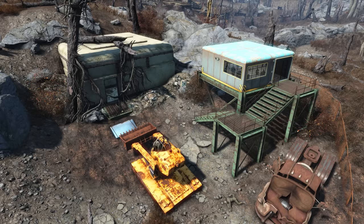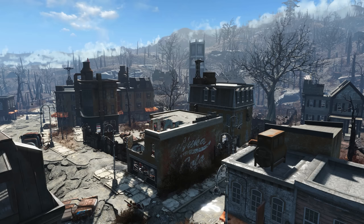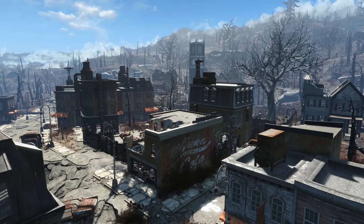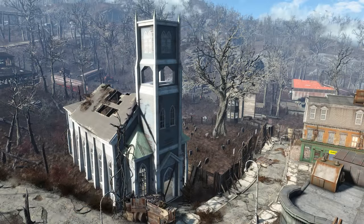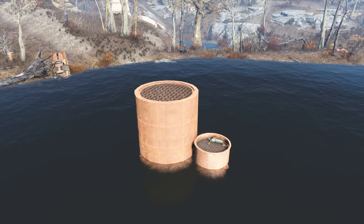We'll start with an examination of the sites surrounding Natick in the Fallout universe and in the real world. We'll then move into the layout of the town in the Fallout universe and how it compares to the real world. We'll examine the history of Natick in the Fallout universe, and a brief history of Natick in the real world. We'll then close with some notes I have on the topic.